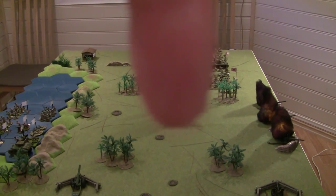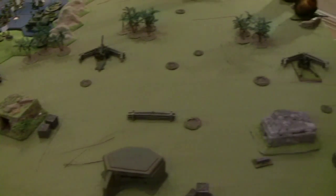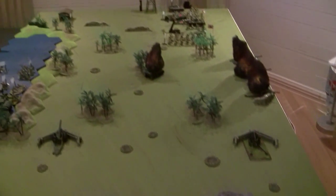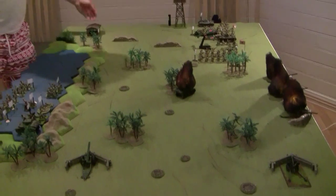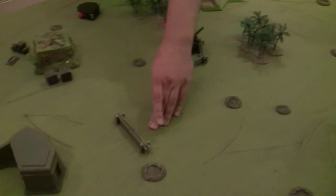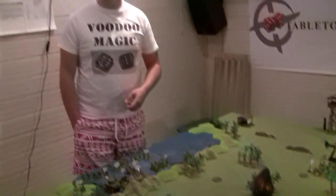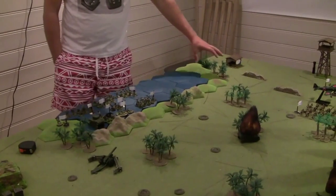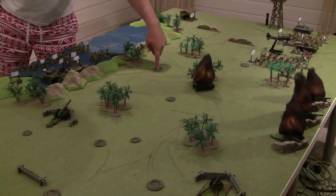Check the link below. That defensive position is the last point the US forces held before they officially surrendered, at least according to Wikipedia. For terrain rules: buildings are buildings, hard cover for sandbags and wooden obstacles. Trees are trees — we'll stick with the same rules as always: one inch in. Impassable terrain all over, no swimming for tanks or infantry.